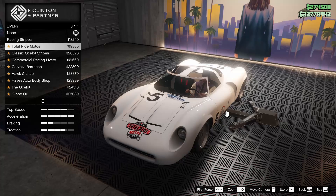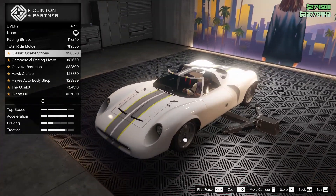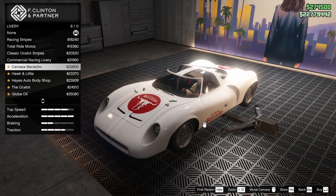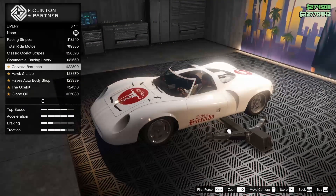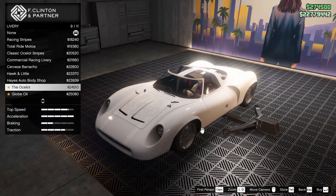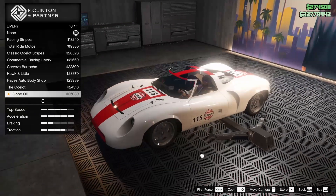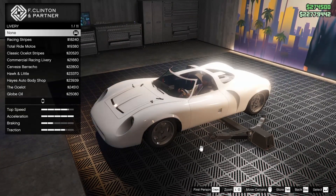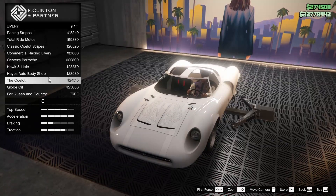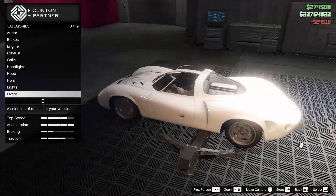For the livery, we have racing stripes, Total Ride Motos, classic Ocelot stripes, commercial racing, the Cerveza Borracho livery, Hawk and Little, Hayes Auto Body Shop, the Ocelot livery — I do like that, that's actually really cool — the Globe Oil livery, and For Queen and Country. I think we're going to go for the Ocelot livery. I do like the look of that, so we'll go ahead and add that onto the vehicle.